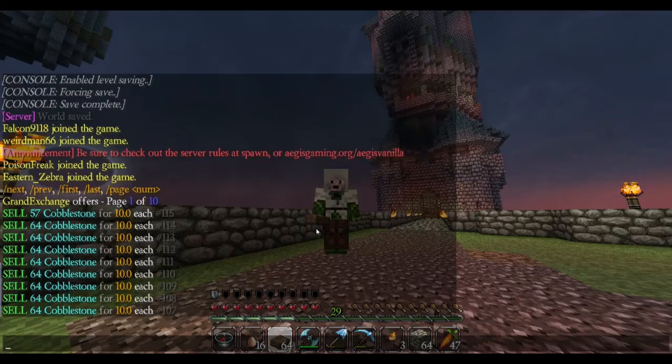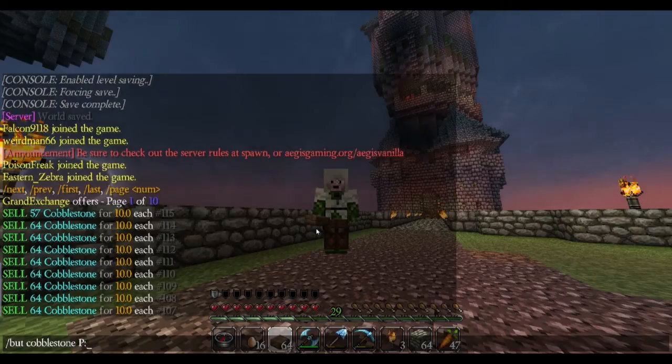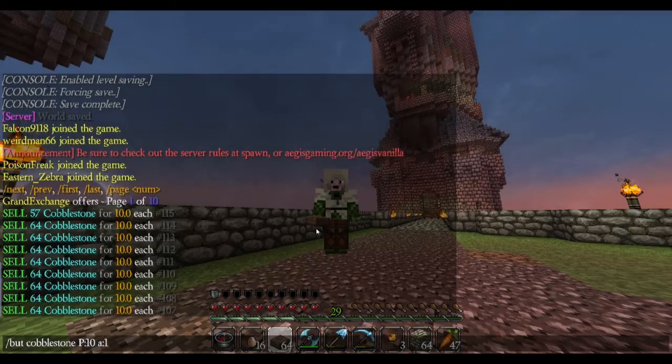So if you wanted to buy a cobblestone, you'd go slash buy cobblestone, and then P which is for the price — so if I put 10 — then the amount, A, and I'll put 1 because I don't want to buy too much of his cobblestone.